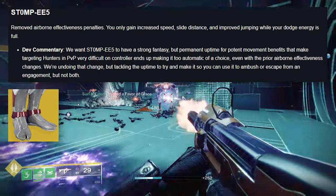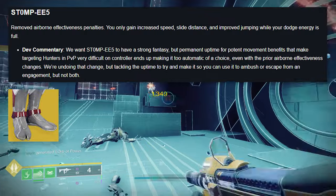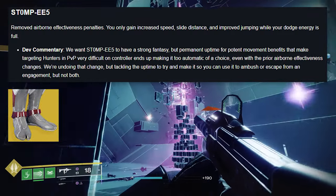Stompees: removed airborne effectiveness penalties. You only gain increased speed, slide distance, and improved jumping while your dodge energy is full.